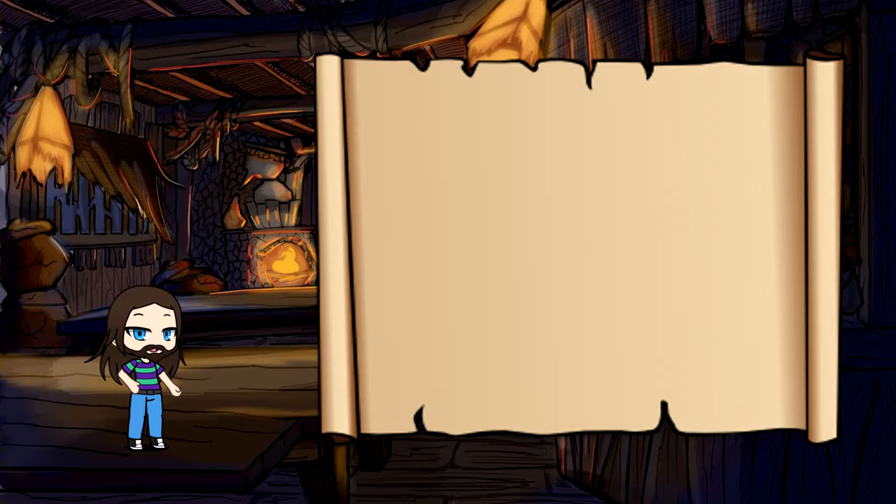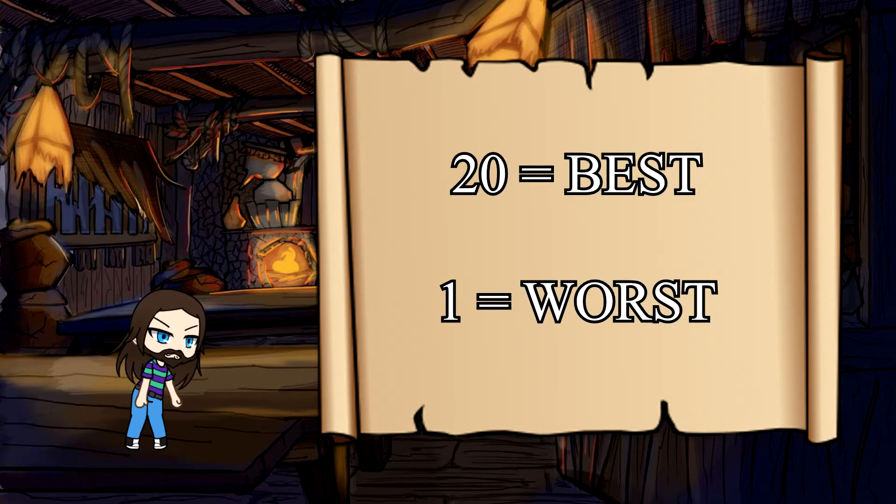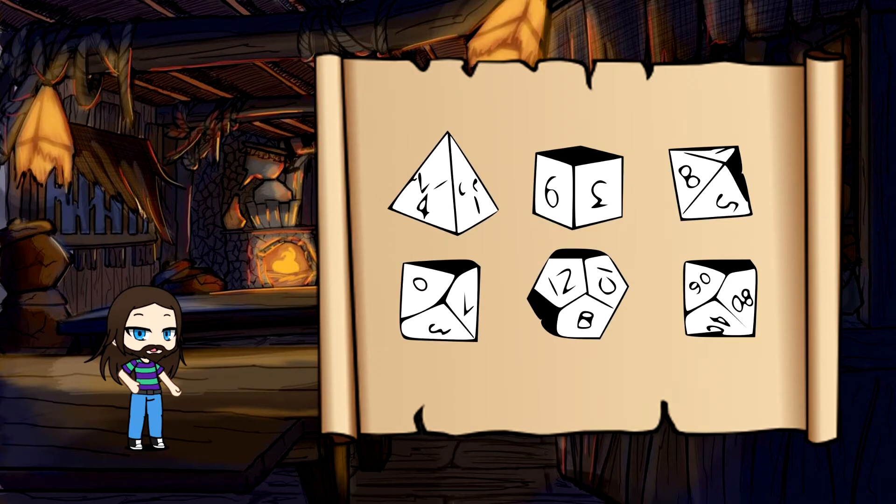Now, in most scenarios, the higher the number you roll, the better — a result of 20 being the best, and a one being a big old epic fail. Now, you might be thinking, "Paul, you handsome devil, if the D20 is what I use most of the time, why do I have these other dice?" Well, I'm glad you asked.